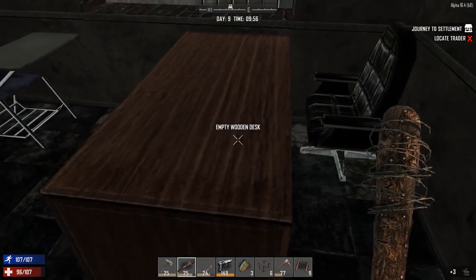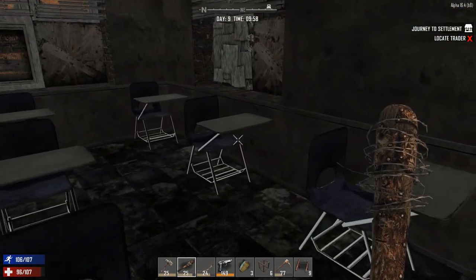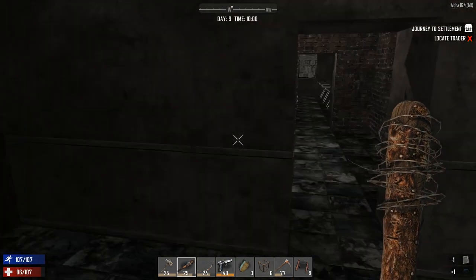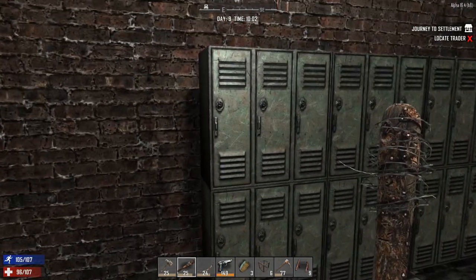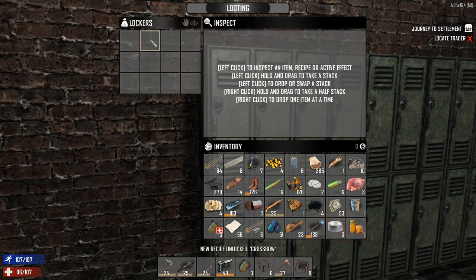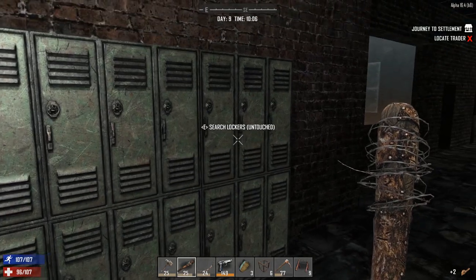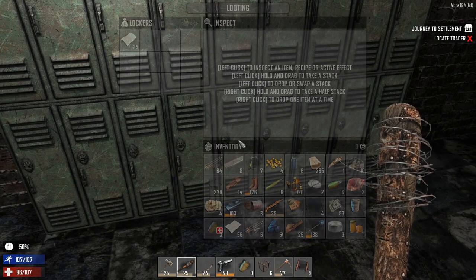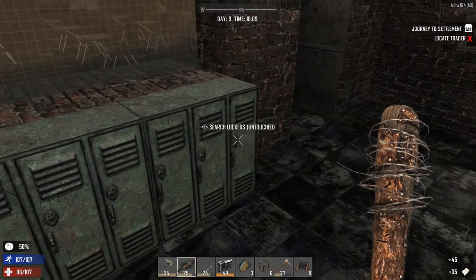I tend not to rely on guns. If you ever watch Cage 848, he's one of my favourite YouTubers who does 7 Days to Die — he relies on firearms a fair bit, and that's not a bad thing. I guess he just has a different style of play. Oh wow — that's a crossbow schematic! We can now make ourselves a crossbow, which is one of the most primo stealth weapons you can use. We absolutely need one of those.